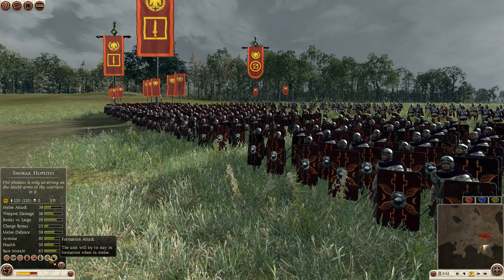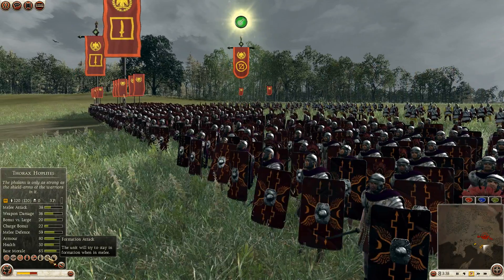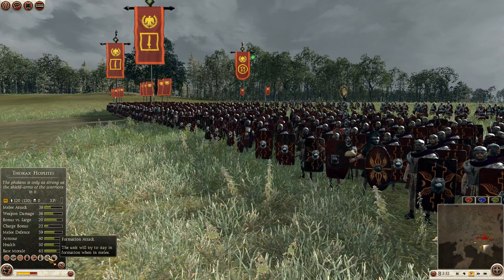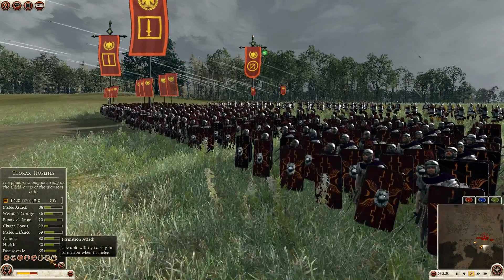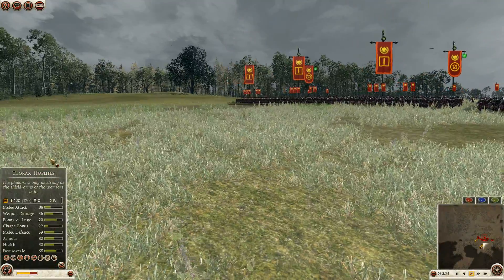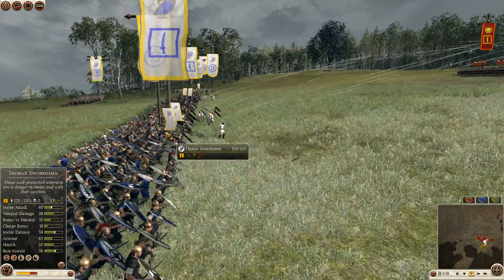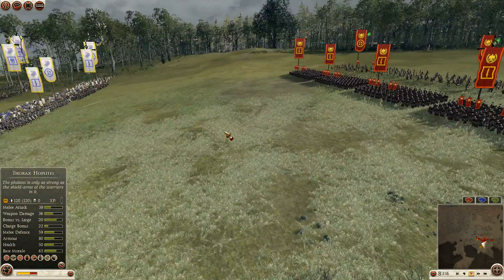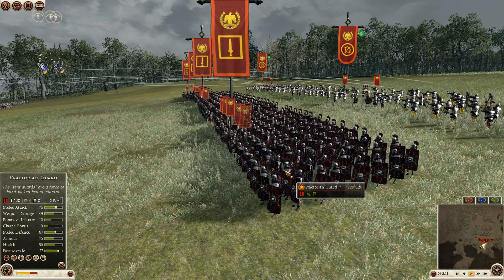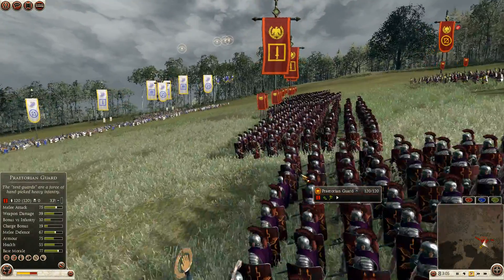When a unit has formation attack, it stays in formation while attacking and gets some bonuses — it lasts longer in a fight. Examples of infantry that fight in formation: Roman infantry, hoplites, pikemen, Pontic swordsmen, Libyan infantry — a lot of these units fight in formation. Units like thorax swordsmen also fight in formation attack. A unit like praetorian guard, which already has very high morale — the base morale is 77 — that morale combined with formation attack means it's going to be a very difficult unit to break.